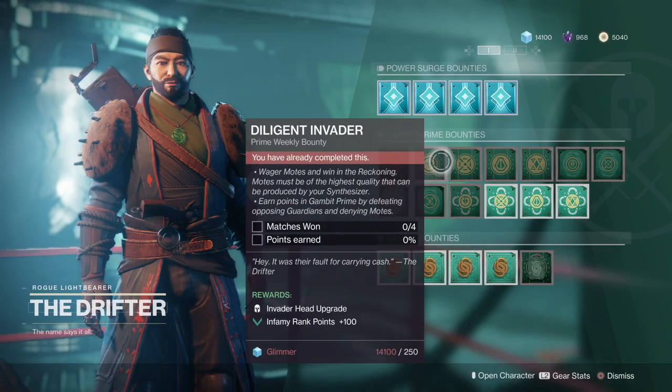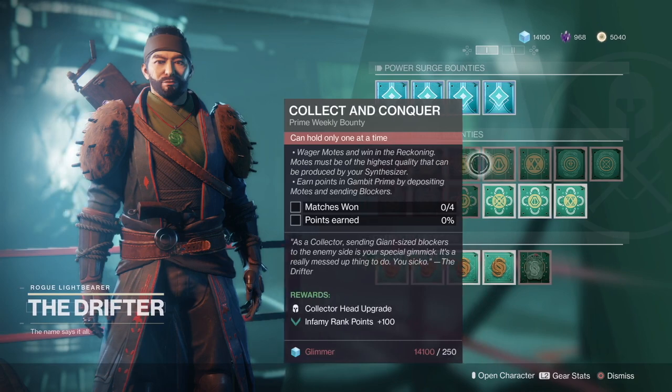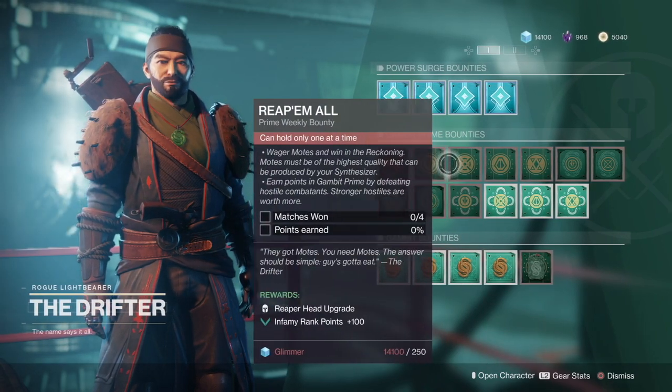As you probably already know, the way you get most of the gear is through the Reckoning, but the helmets can only be acquired through these bounties that the Drifter has. He's got a bounty for the Invader Set, the Reaper Set, the Collector Set, and the Sentry Set. You can only hold one of these bounties at a time.